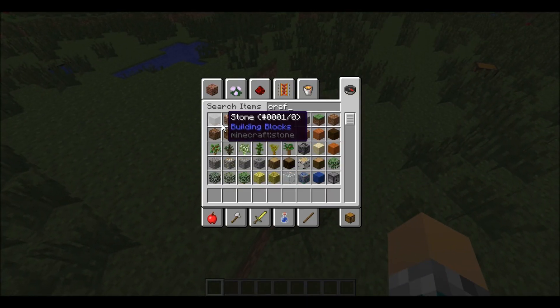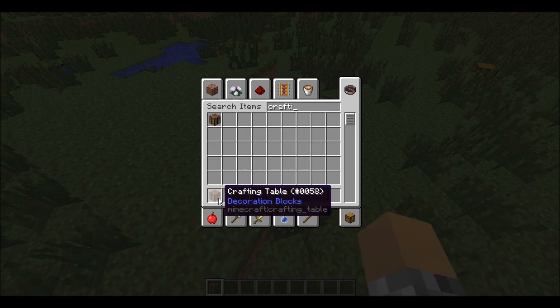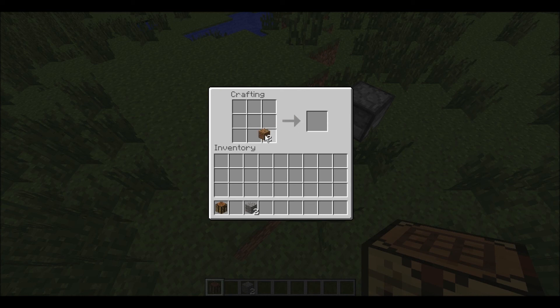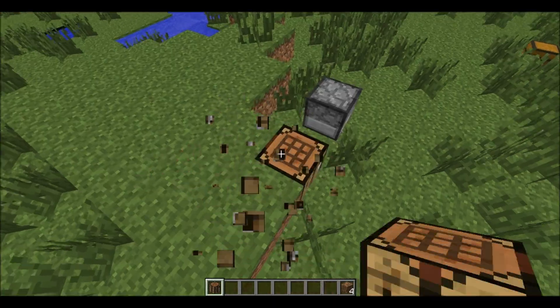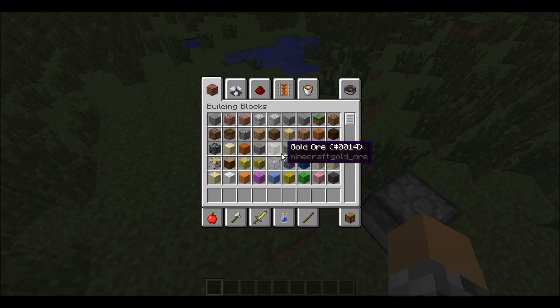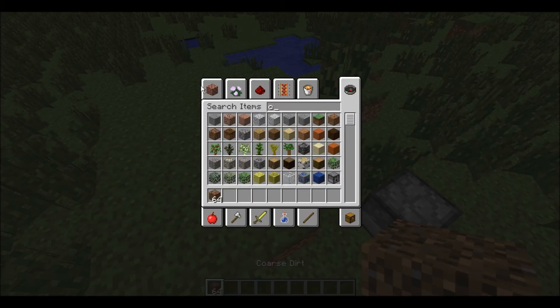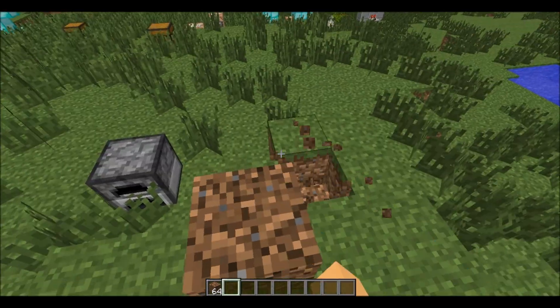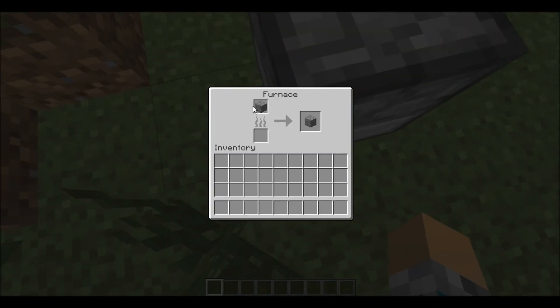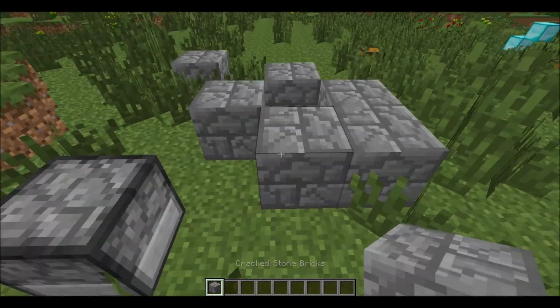I'm going to show you how to craft Coarse Dirt. You'll need two dirt and two gravel - it goes like that. Coarse Dirt. Pretty cool. And you can now make Cracked Stone Brick - just smelt Stone Brick in a furnace and you get Cracked Stone Brick. It's pretty nice.